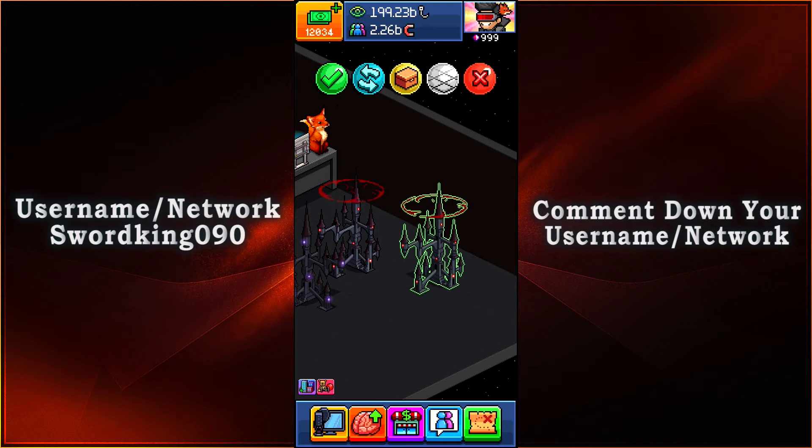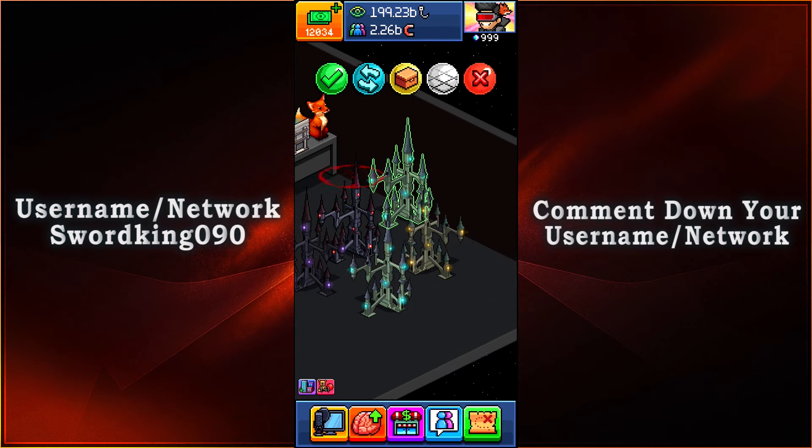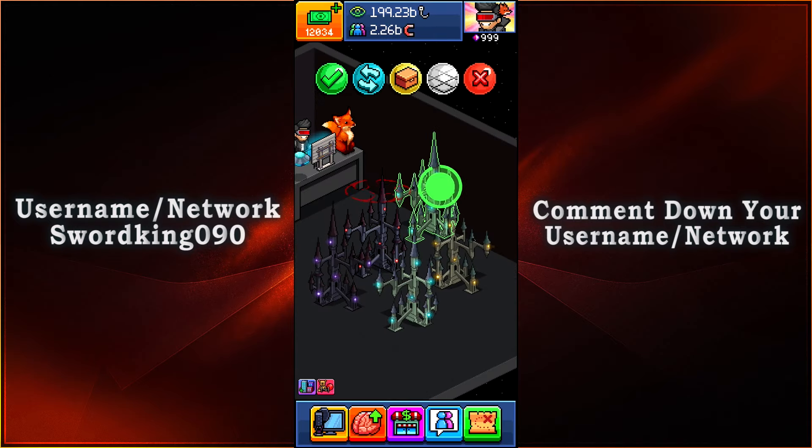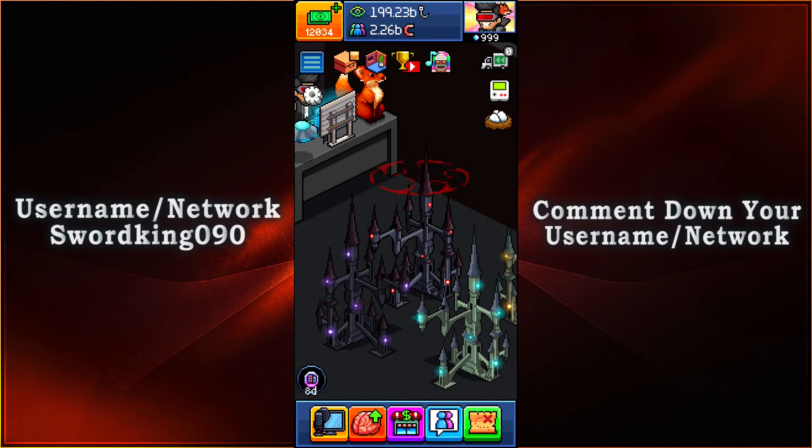We have ourselves a third tower right there, and then a fourth tower with blue lights. Just look at that — it's just oh so pretty to look at, especially the one that has a spiral type of aura around it.